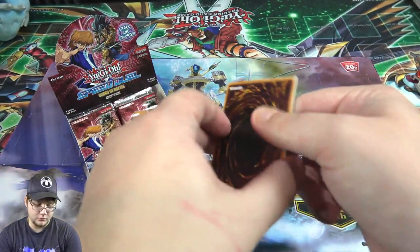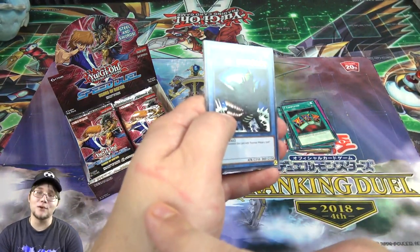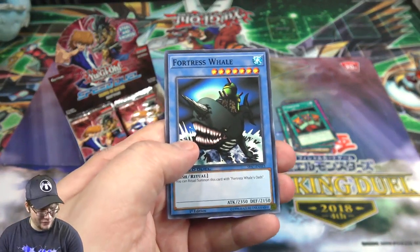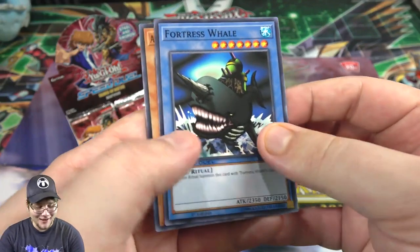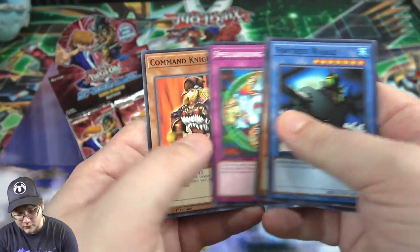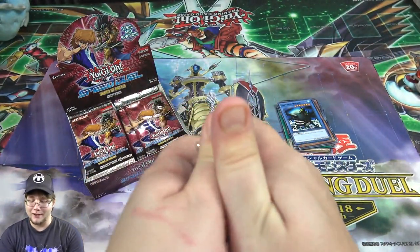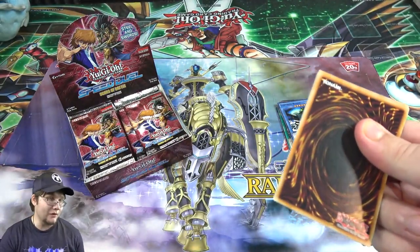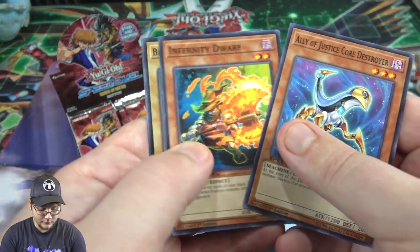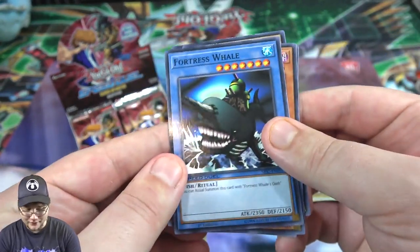If you're noticing the scratch on my hand, that's from my cat. And there's Fortress Well again - still really cool to get it from a set in 2019. It's more of a nostalgia thing than playability, but maybe in speed duels it'll be pretty decent. Command Knight - more nostalgia because that was one of those cards only in tournament packs. Out of the starter decks we even got some cards we never got in English that Japan had forever, which is cool.